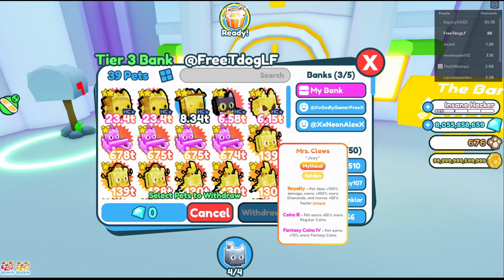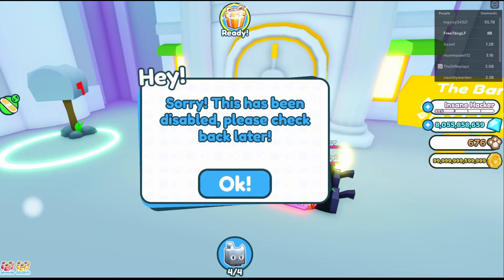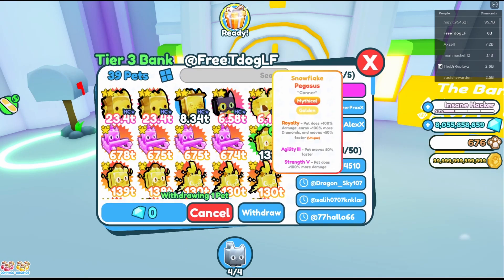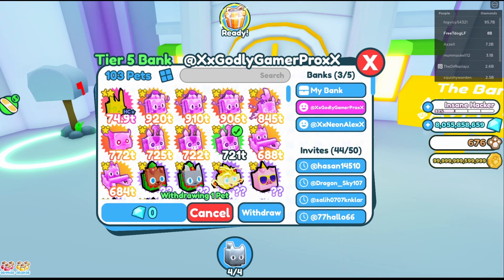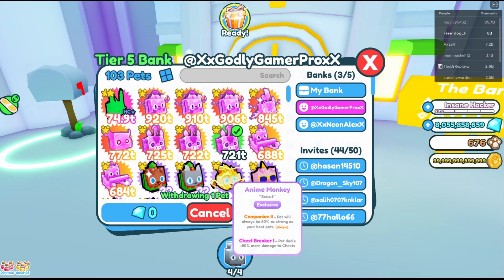Not only is the mailbox broken, the bank is broken as well. You can't take any pets out. I tried someone else's bank — you can see my friend's bank here — and I'm trying to see if I can take my pets out of my bank, but this is also a new account.